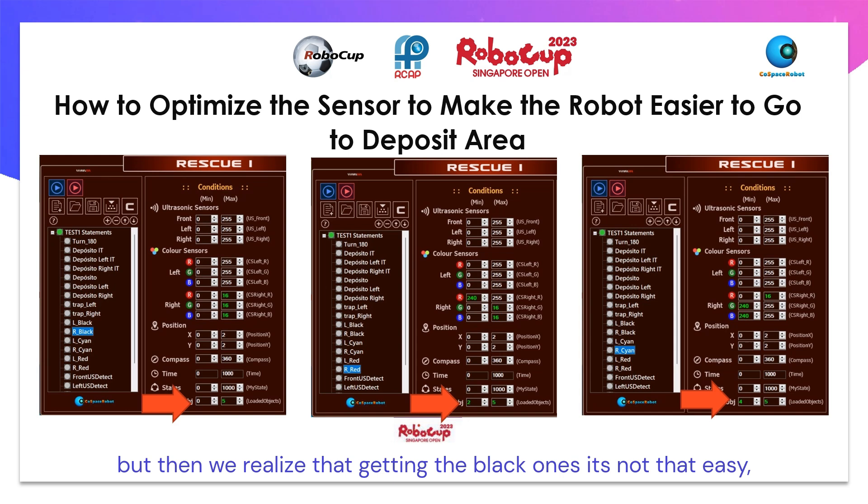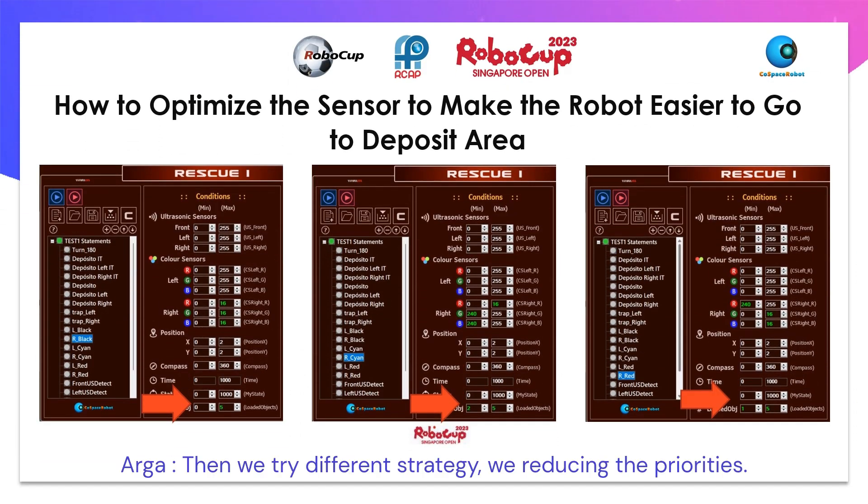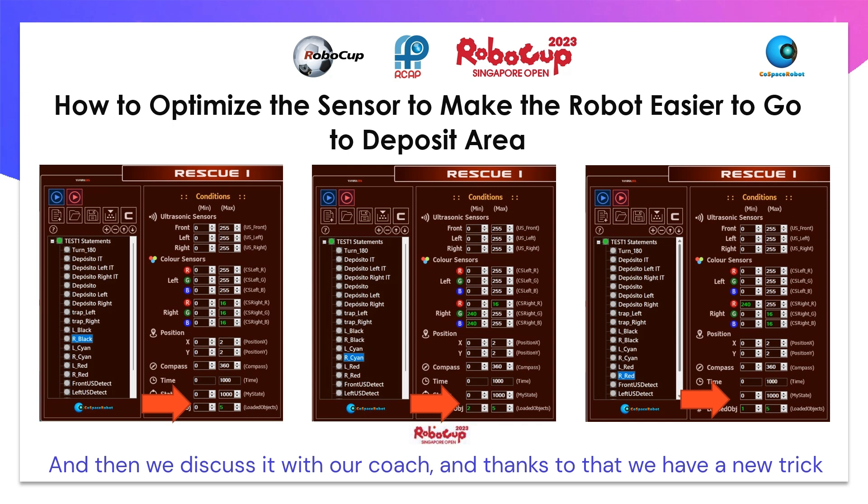We keep wasting so much time finding all the objects. We try different strategies, reducing the priorities. We call the robot to pick one black object first, then followed by red and blue. We still have difficulties to get our target point, which is over 1,500. We keep failing and only get scored around 1,200. We discuss it with our coach, and thanks to that, we have a new trick.